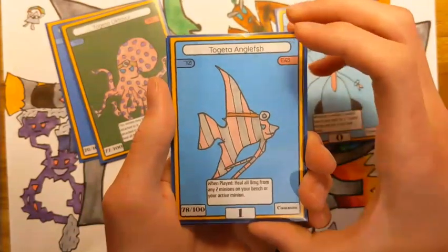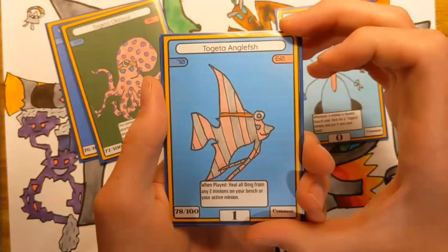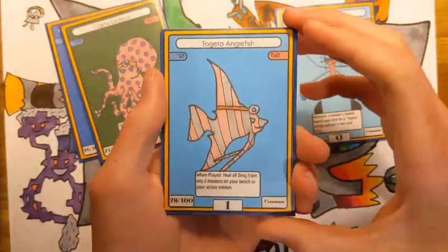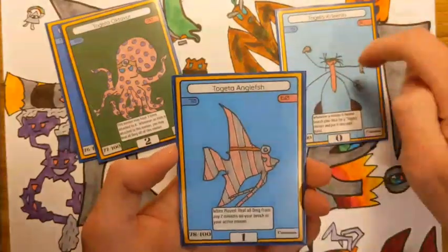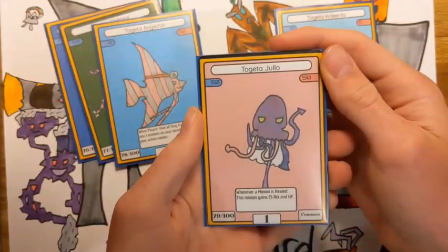Next we have Togeta Anglefish — 70 HP, 60 attack. It says: one blade to heal all damage from two minions on your bench or your active minion. Really powerful card — it's just another healing card. And it procs Togeta Kleena to draw, and it'll proc this final card.